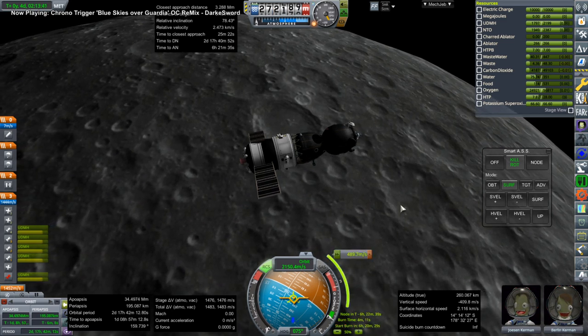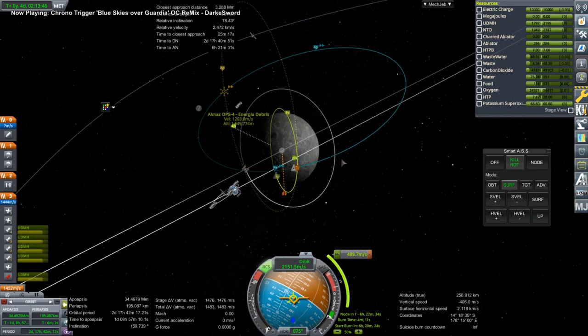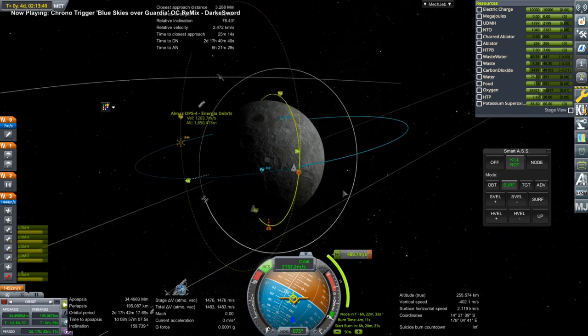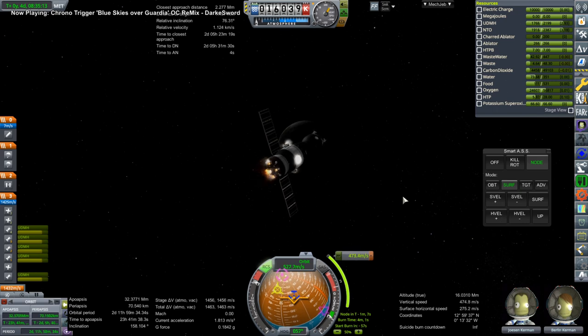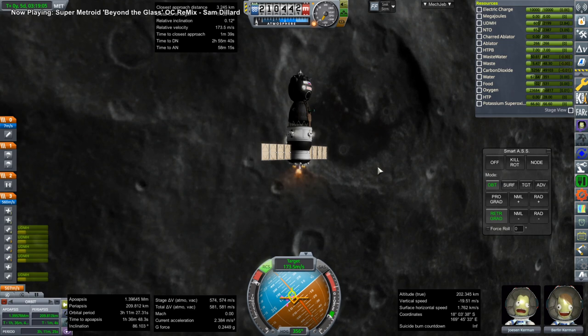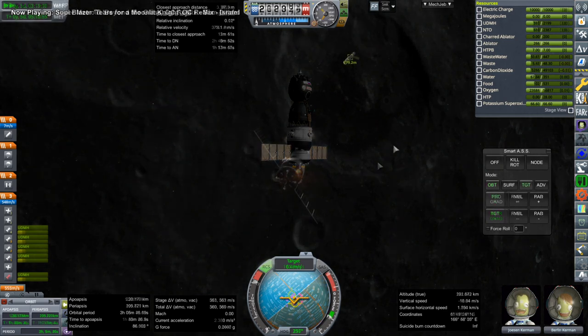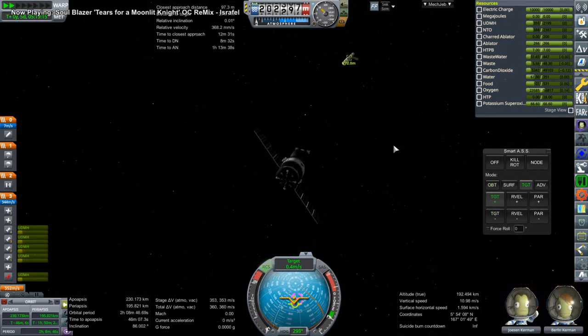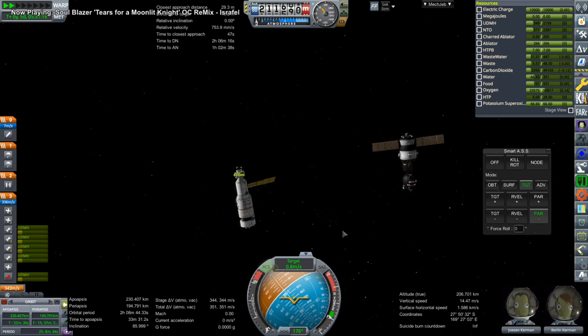Here we are capturing around the moon and doing some fine-tuning. Then we have to do this crazy maneuver — we have to go from an equatorial orbit to a polar orbit. So here we go doing that burn. Then the target matching burn, just matching velocities with the MIR core. And there is the MIR core, with two craft approaching. And we are docking.